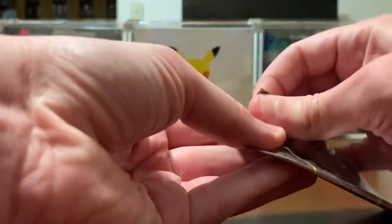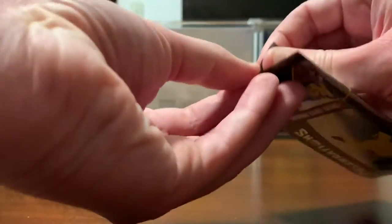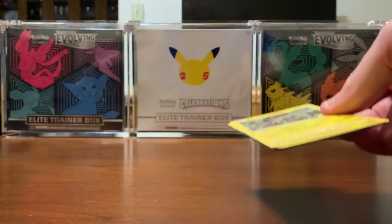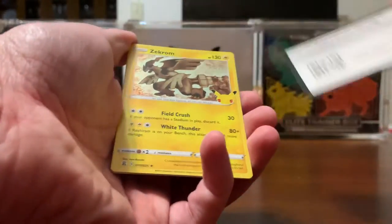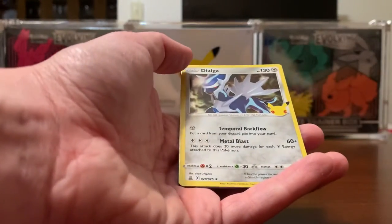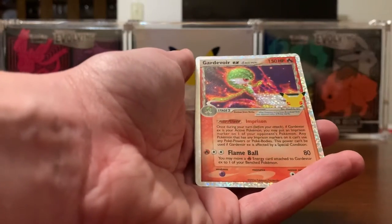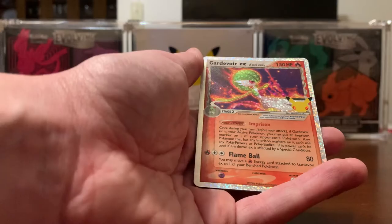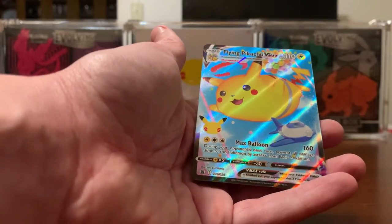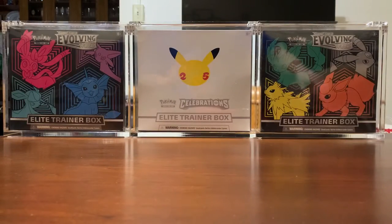Fourth pack — and we're just going to destroy that pack. Oh, I see something shiny in here. Oh, there we go! So we got Zekrom, Dialga, Gardevoir EX — that is nice — and the Flying Pikachu. I do not have that one either. Those were two good pulls right there.